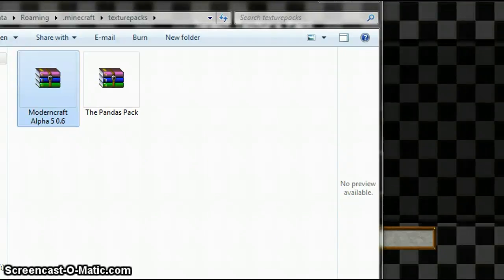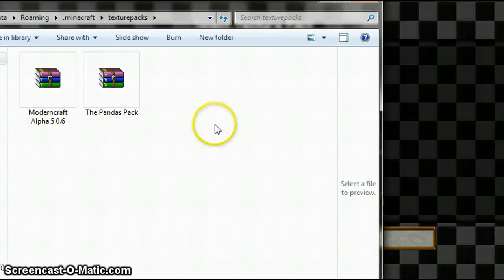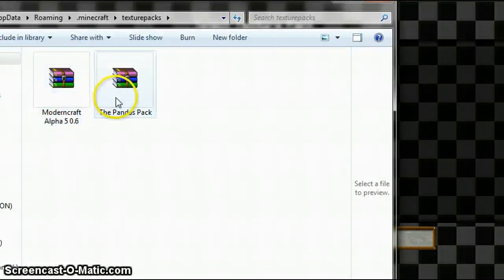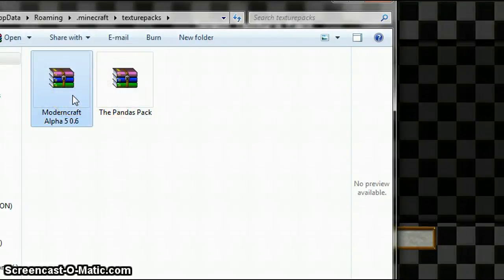And it should appear — see? There we go. So you'll have that, and then you'll X out, and it'll appear in the list. And in order to delete a texture pack, such as one that's out of date like Modern Craft Alpha, you click open the Texture Pack folder, click it, and press delete.